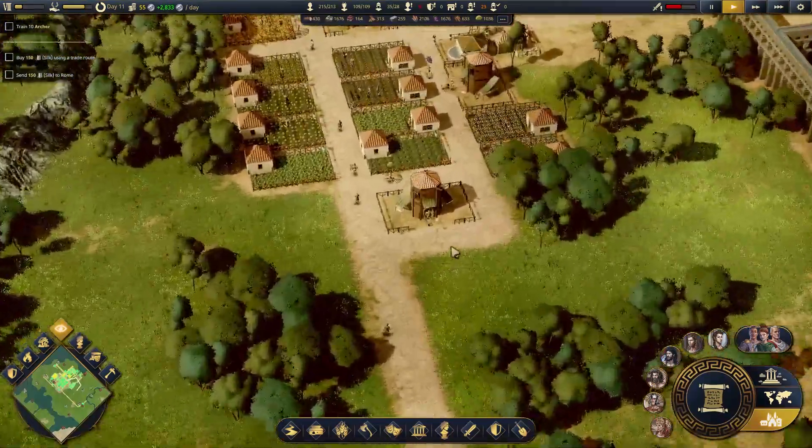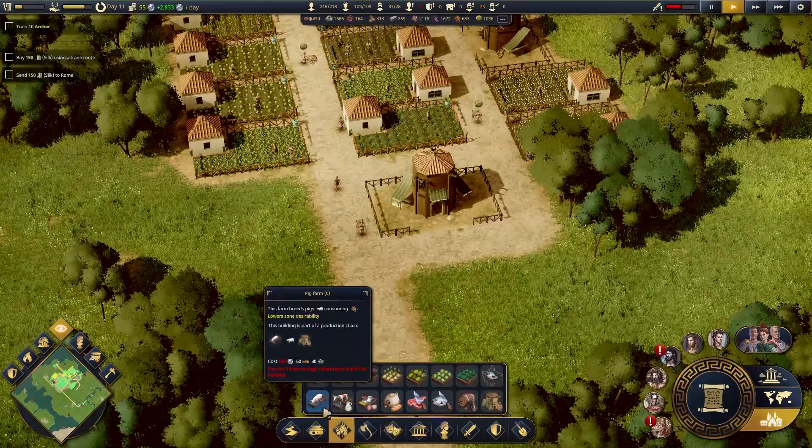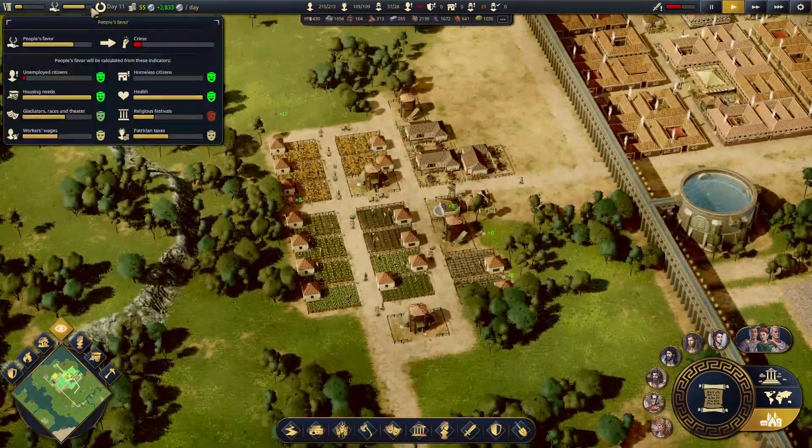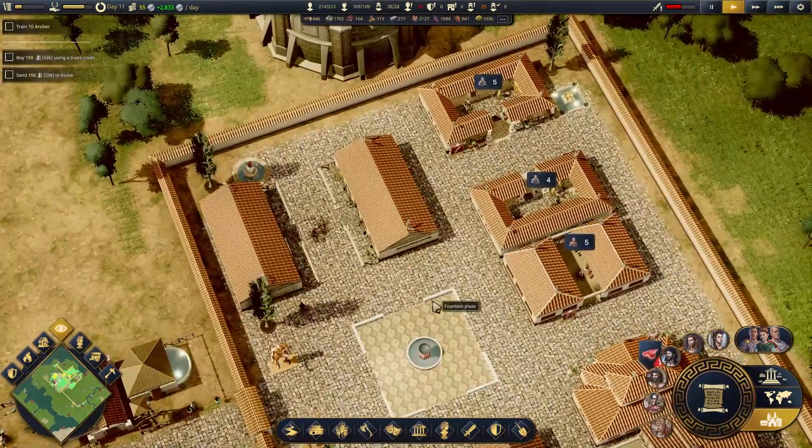Let's get some meat going. Around this granary — so we need a butcher and a pig farm. We've got to wait until a couple seconds from now until we have some money. And then we have to be a little smarter about our money personally.